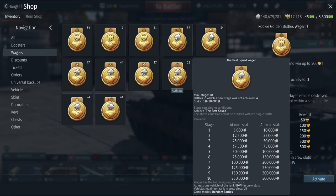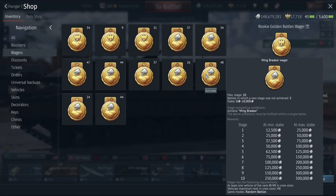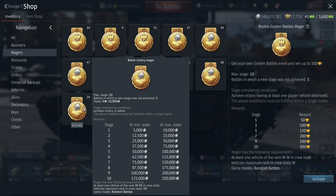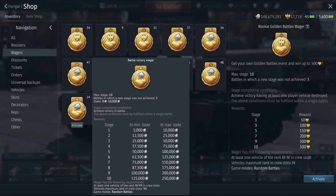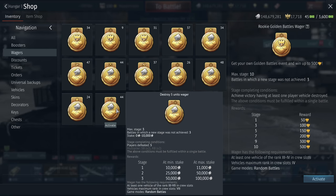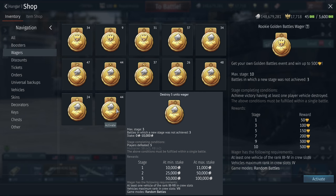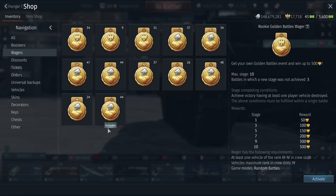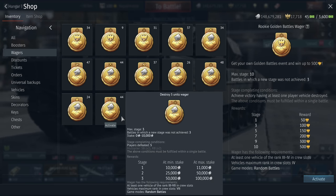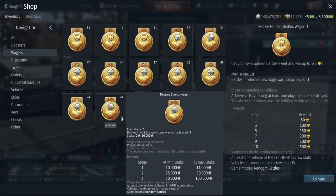The Wing Breaker wager I'd skip unless you're an exceptional pilot. The Battle Victory wager gives only a quarter million and you can only miss three times, which is disappointing. The 'Destroy 5 Units' wager is interesting — in realistic battles that means only 3 kills. After 3 battles with the 10,000 silver lion stake, you earn an extra 100,000 silver lines. All these elements combined form the basis for earning silver lines big time for free in War Thunder.